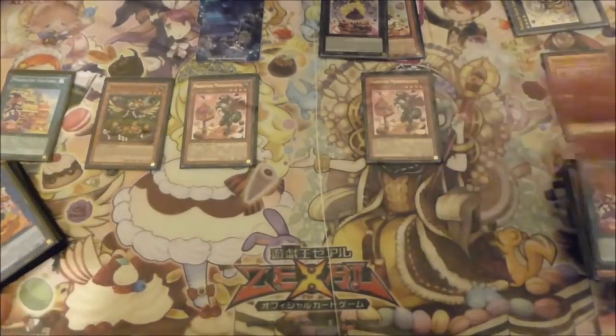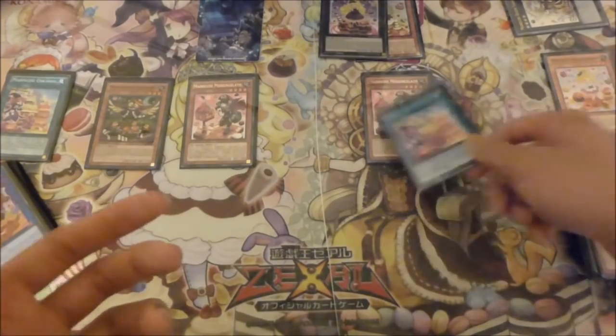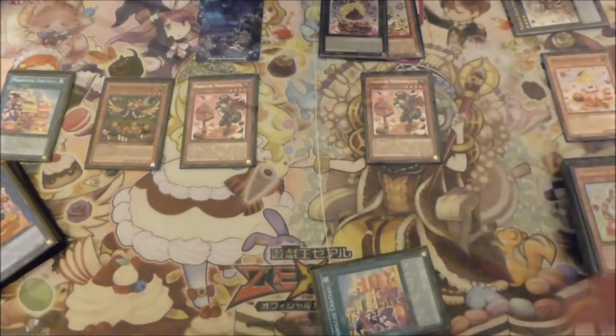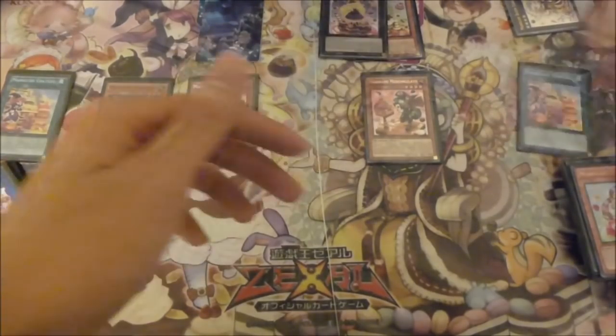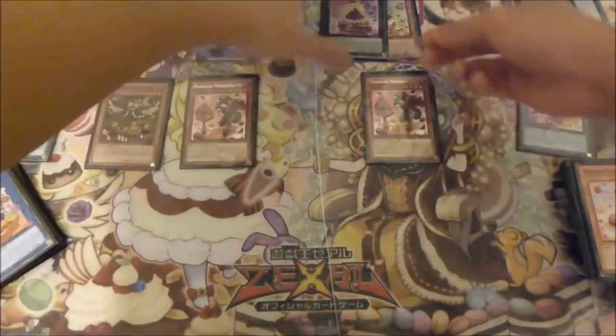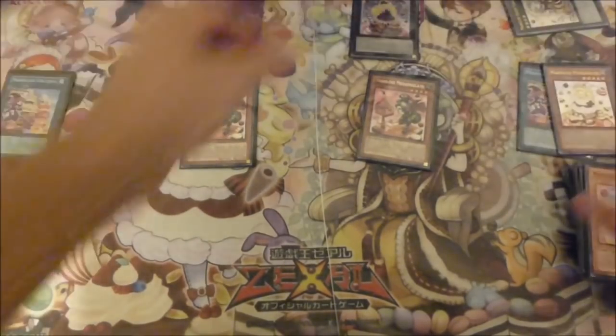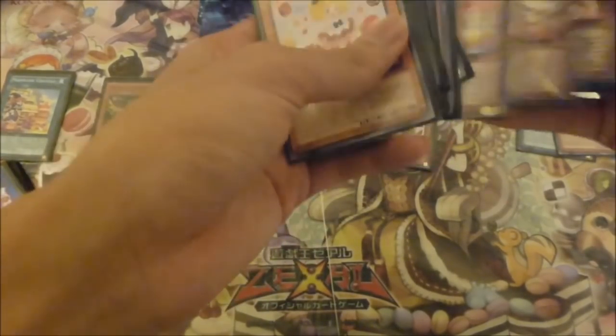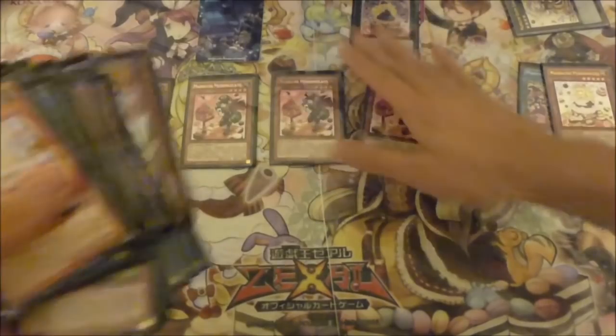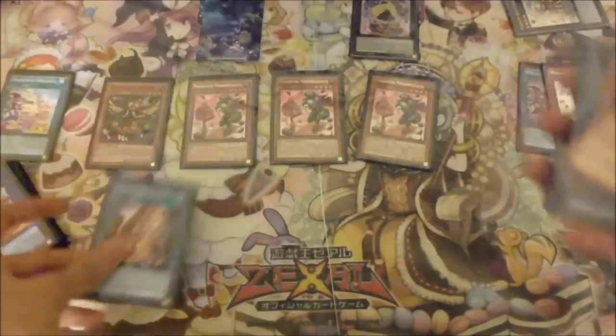Once again using Messengelato, you add back the same Chateau that you just shuffled back in, and then activate it again. By doing so you shuffle back your Pudding Cessour, then use Chocolat Mode again to detach and special summon out your third Messengelato. With your third Messengelato you add your Ticket and then activate it.